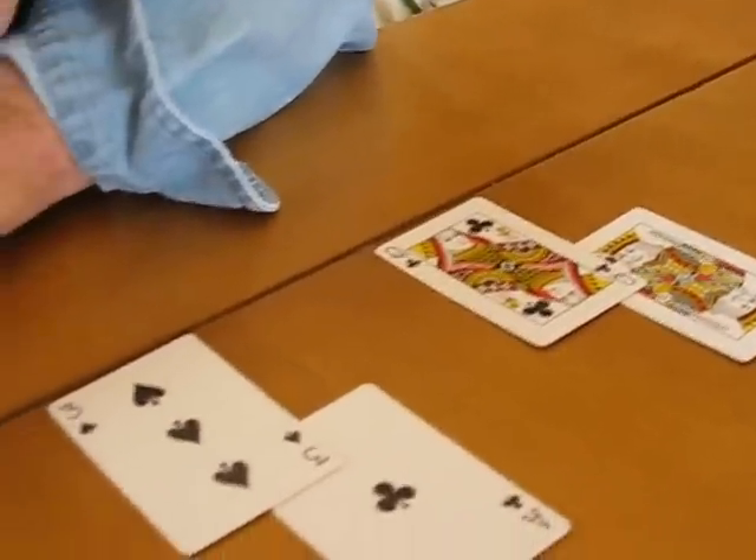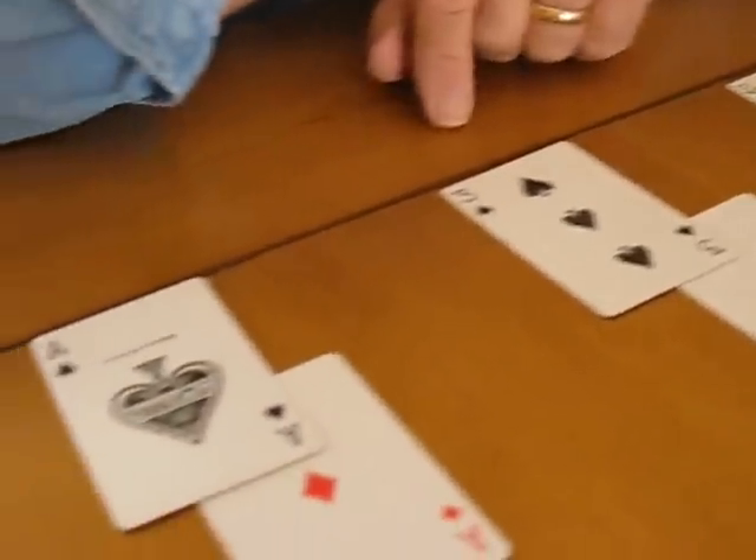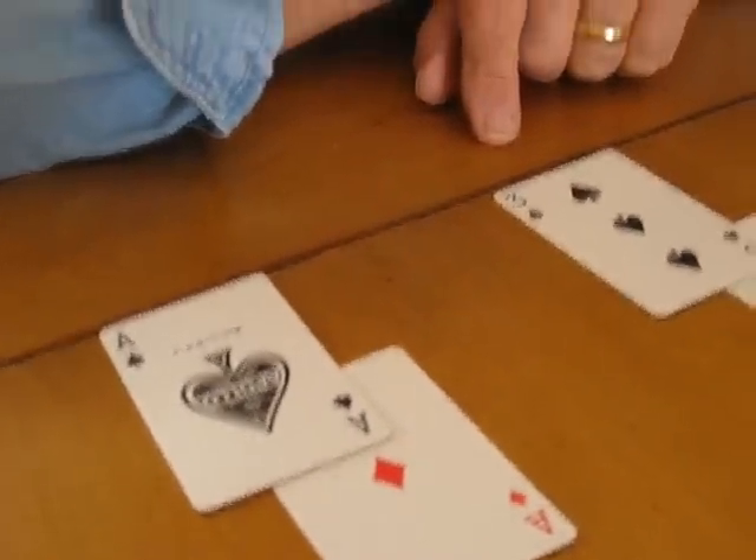This is a sample hand played by three players: player A, player B, and player C. Neither of them know what the other is holding. I will now be the dealer and deal cards as it is played in conventional poker.